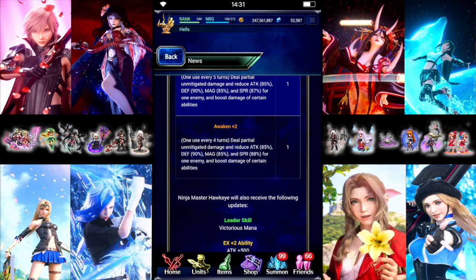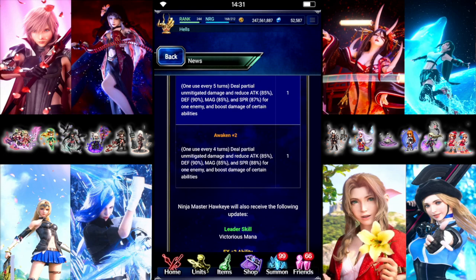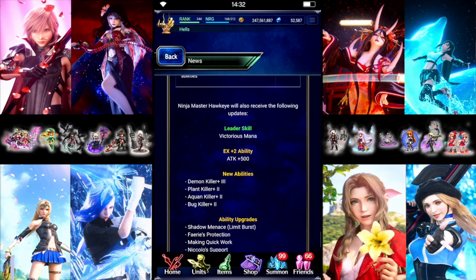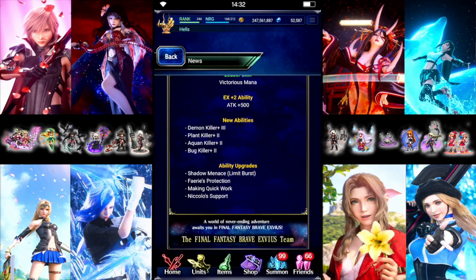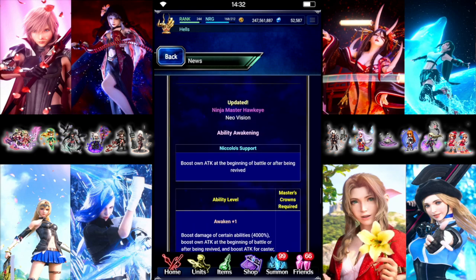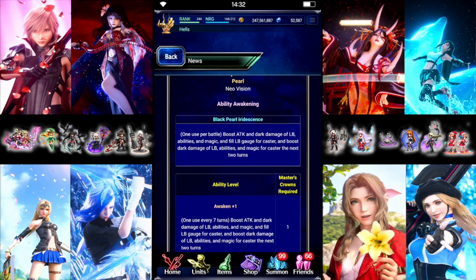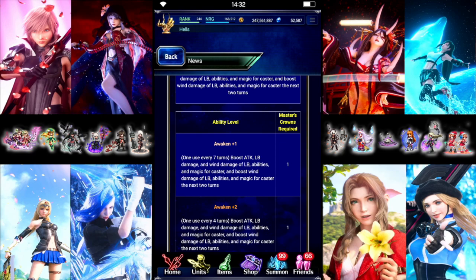They remembered they gave him a Global Boost, so it stays at a 90% Defense Break, which is nice. And then it's 85% Attack and Magic and 88% Spirit Break. I think it also boosts its own damage if you use it again. So he becomes a decent breaker. They don't really boost his damage from what I can see, but that's some pretty decent Dark Breaking. He gets some new abilities. Definitely interested to see what we get on the Global side, as the units already had Global Boosts, and these abilities are not the exact same as what JP has listed. They never put percentages in any of these news posts.